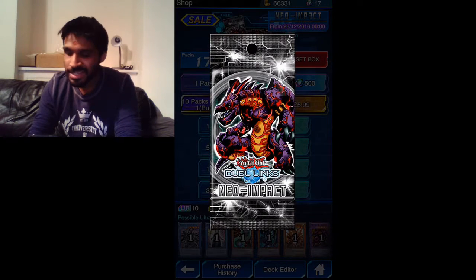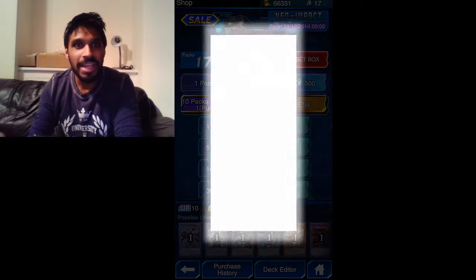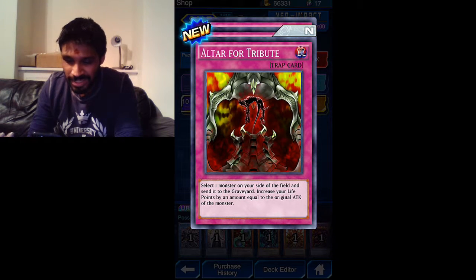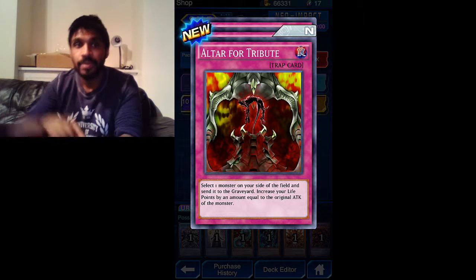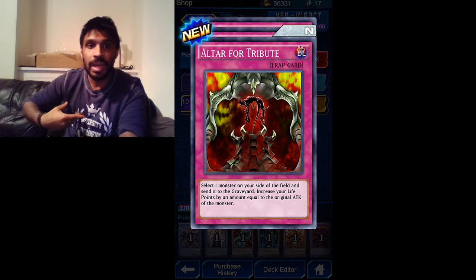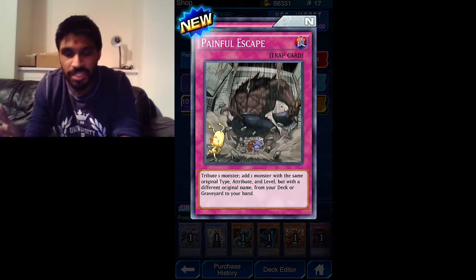Kaiba again - a third time. Set one monster on your side of the field and send it to the graveyard, then increase your life points by an amount equal to the original attack of that monster. So whatever attack stats that monster had gets added to your health points - that's pretty damn good, that would come in useful in desperate situations.